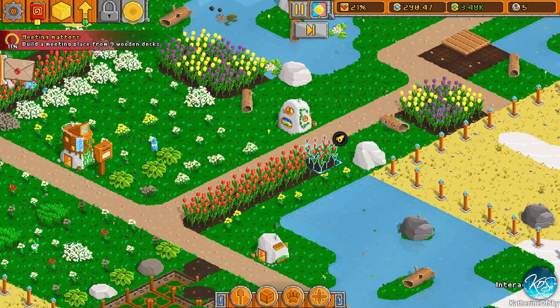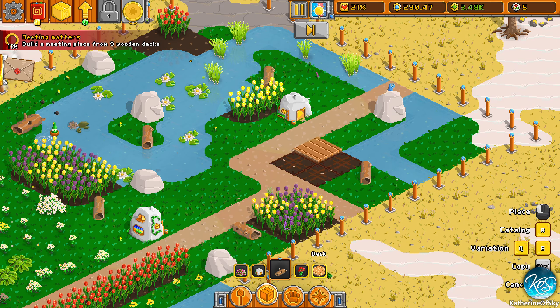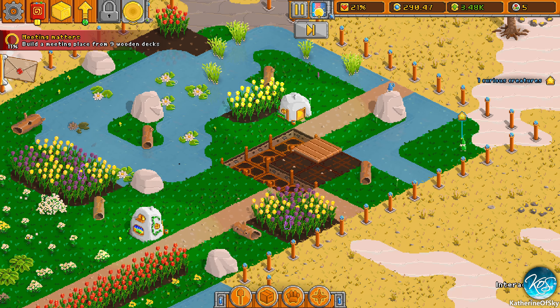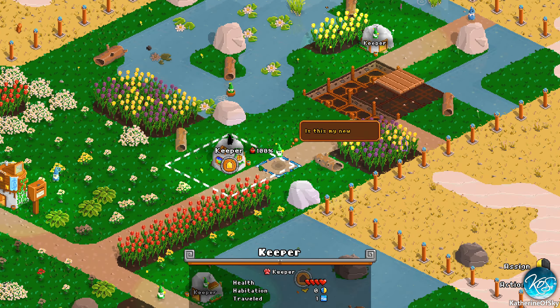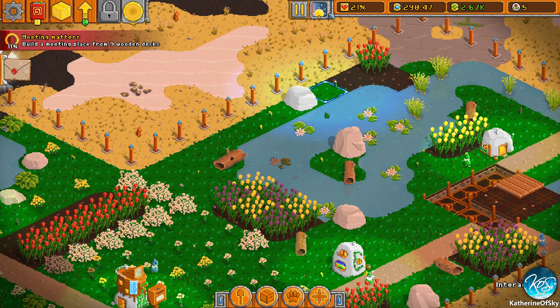Build a meeting place from nine wooden decks — this is too small. Maybe it can go over the road. Yeah, that'll work! Hey keeper — look, they've got little rainbow sunshades, that's quite funny and very cute. Let's go to the next day.